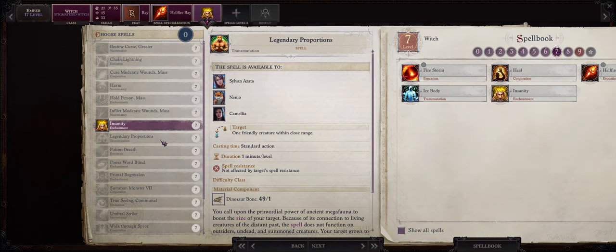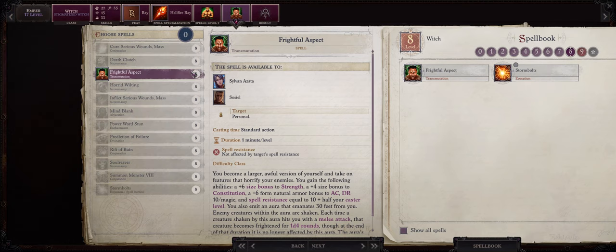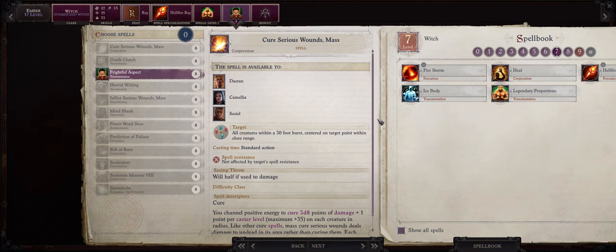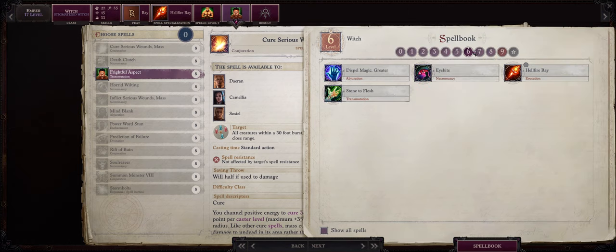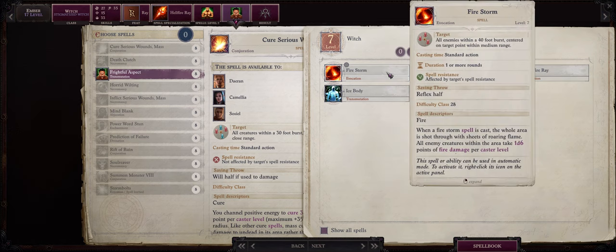For another level 7 spell go with Legendary Proportions. As for more level 8 spells, Frightful Aspect. As I said before level 8 Witch spells are rather poor, and remember Ember will get access to Hellfire Ray on both level 6 from the ring and also level 7 from her curse. So you can easily use your level 8 spell slots with Bolstered Hellfire Ray for example, or the very powerful Firestorm spell also granted from the Red Salamander Ring.